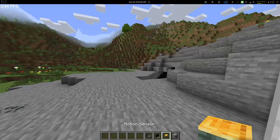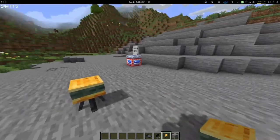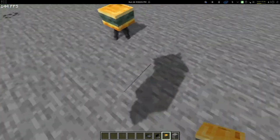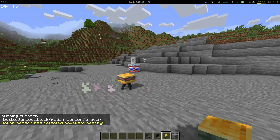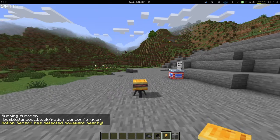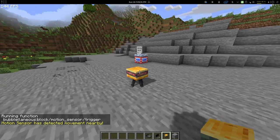Then we have the motion sensor around. It remembers the owner, and if it sees any other player within six blocks, it will alert. I will simulate this behavior — this is the effect it produces. It also notifies the owner that there was something around it.